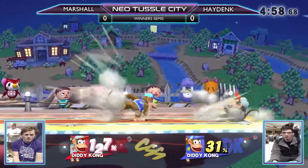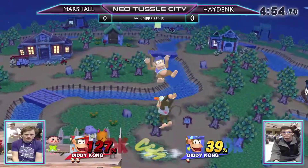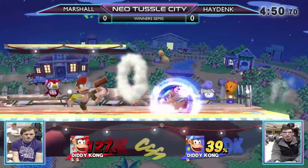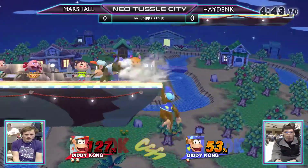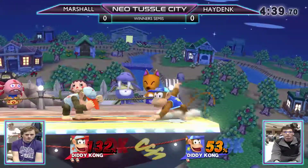He's doing pretty respectably after such a brutal beginning. He dropped the item — oh, the down air! Double air dodge and a solid recovery. He just needs to find a way to steal out the stock, which in a Diddy ditto is not too complicated, but sometimes easier said than done. Most of the time it's down tilt into some kill option.